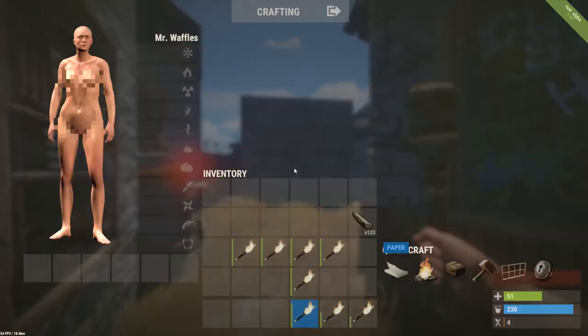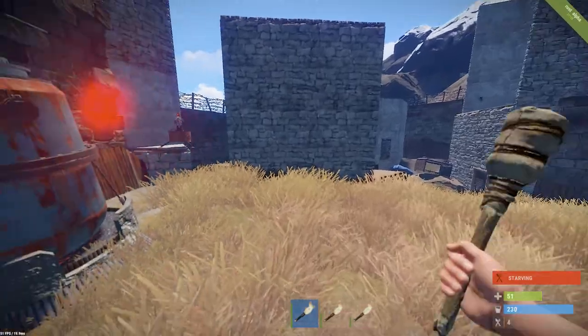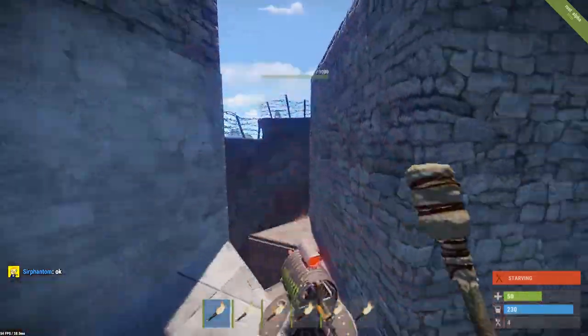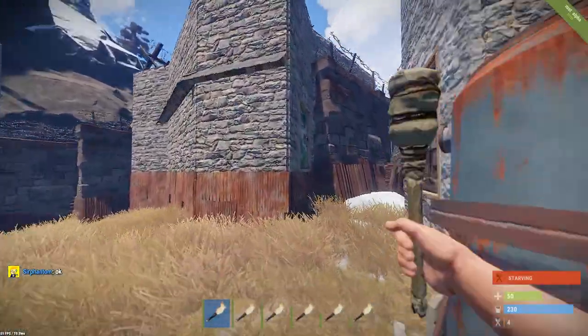So the point of this video is that I'm on rustified. This is a vanilla server. I have a bunch of torches and I have another person's auto turret that is at 28 health, and this is now my base. I'll show you right now.